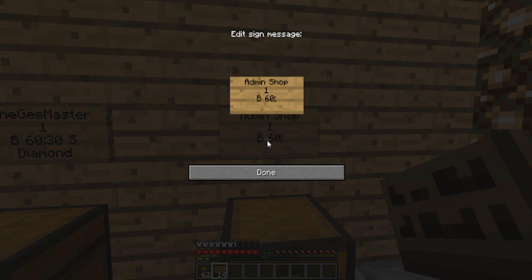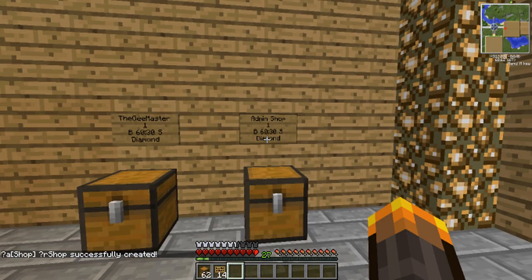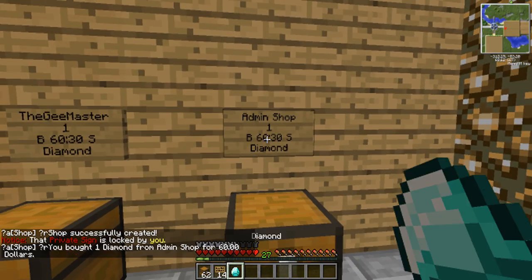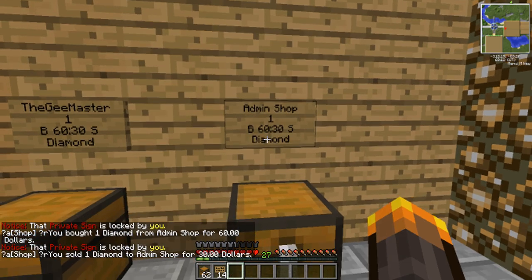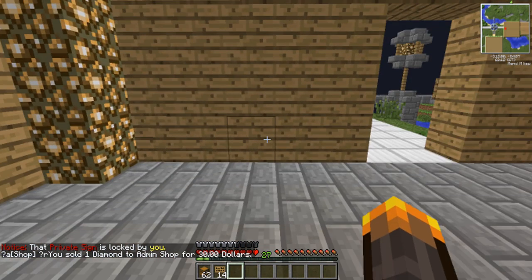Then 30S and underneath put 'diamond' again. The good thing about admin shops is you don't have to put more stock in or take stock away. If you right-click you buy a diamond, and if you left-click you sell the diamond back to the shop. Thank you for watching — if this helped, please comment and subscribe.